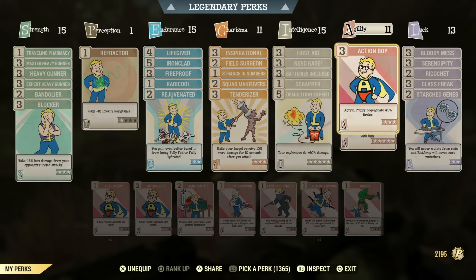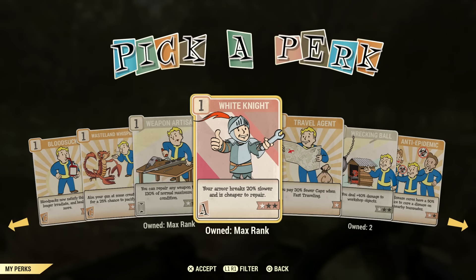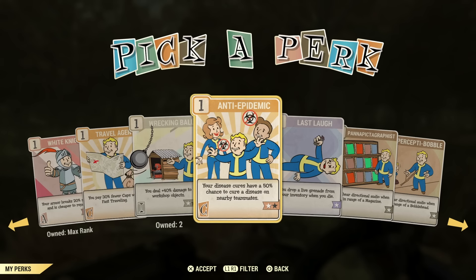White Knight is definitely a must if you're not a power armor build — I have it on every build that is not a power armor. It makes your armor break a little slower. Regular armor breaks slow. Traveling Agent — not a huge fan of it. You get enough caps to be honest, and there are so many free places to travel to. You can get close to an area and then go where you want and save money if you really want.